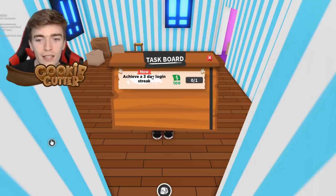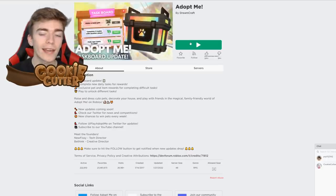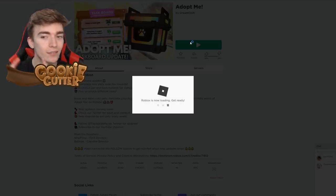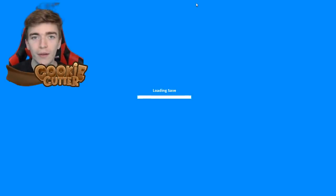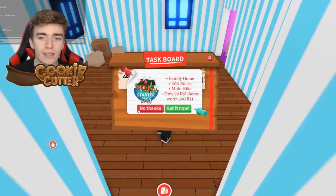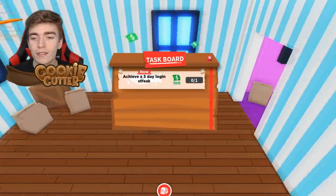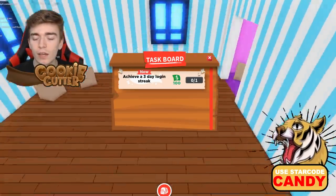I really don't want a task that is achieve a three day login streak because I don't have three days and you can't refresh it or anything. So what we want to do is just use a different account. Testing number two, where we're using my second account. I actually made a bunch of accounts for when the St. Bernard came out so I could claim a free St. Bernard on every account. Hopefully we get a different task on this account. It is actually random what you can get, but this one seems to be pretty generic — achieve a three day login streak as well, which is quite strange.